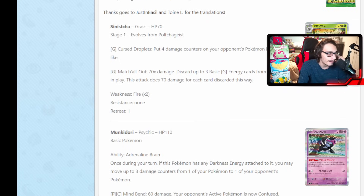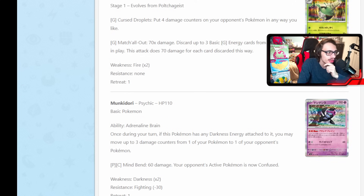New Munkidori has the ability Adrenaline Brain: once per turn, if it has any Dark Energy on it, you can move up to three damage counters from one of your Pokemon to one of your opponent's Pokemon. That's a cool and useful ability — it's effectively giving you 30 more damage you can do in a turn. You do need a Dark Energy on it, so it's a little awkward depending on the deck, but you could play this in a Dark-based deck like Darkrai V-Star or Roaring Moon. It's an interesting ability, though a little too specific.